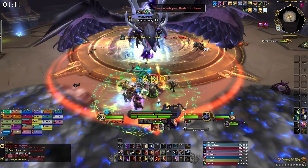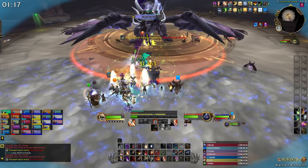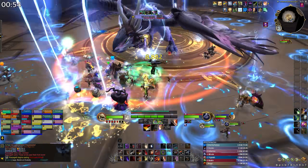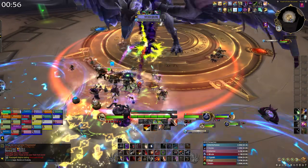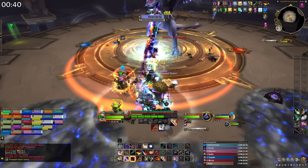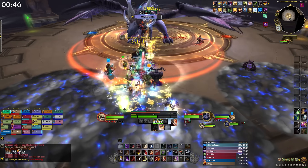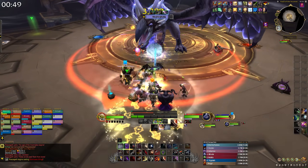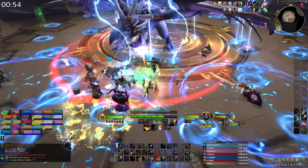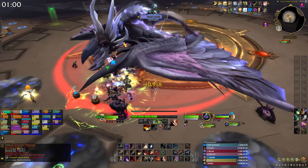Razageth's Electric Scales also deal raid-wide AoE damage and additional random damage, so keep everyone topped off. The big combo you need to watch out for is Static Charge and Hurricane Wing. Static Charge is a debuff on a few random players that deals damage over time, but when it expires you drop a big AoE on the floor. You need this AoE for Hurricane Wing, which knocks everyone back far enough to go off the platform, unless you stand in the AoE left behind by Static Charge. Drop all your static charges on the edge of the room to make a safe zone behind your raid, and when Hurricane Wing is coming, get knocked back into Static Charge — otherwise you'll go for a not-so-nice flight off the platform.